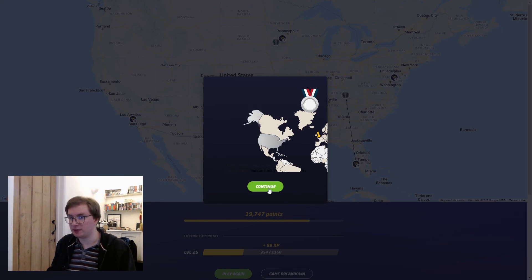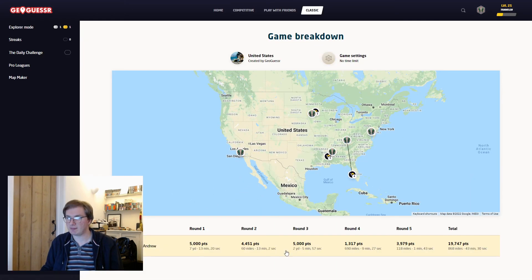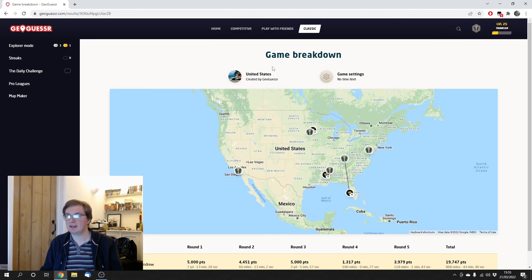Not bad. Well, I've got silver for a first go. If I had only been slightly closer on that last go, or if I'd looked further down the 75, I could have got 20,000. As it happens, 19,747. I think I'm very happy with that — I've got two 5,000s, one very close four-and-a-half thousand, that Florida one which was terrible, and the Mississippi one which was just a random guess really. In total I was 868 miles off, but 690 of the 868 miles were from that one. For someone that's never been to the United States and doesn't know American geography at all, I think I did pretty well.